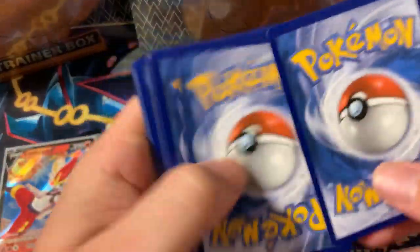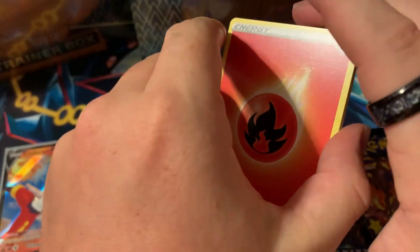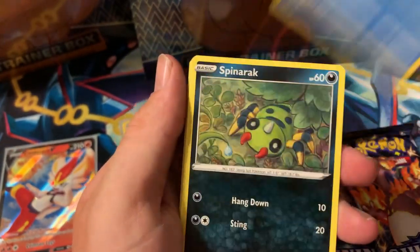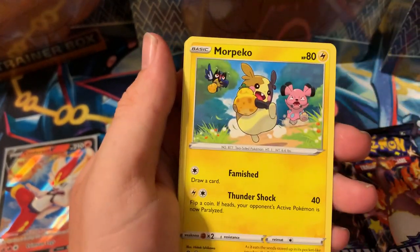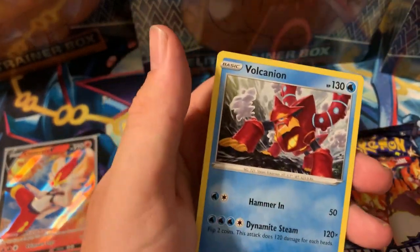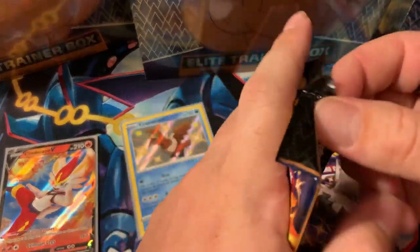Code card, one, two, three, four, going with fire — two guesses in a row, let's get it. Spinarak, Shinx, Horsea, Yanma, Morpeko, Luxray reverse hollow, and Volcanion regular rare. Not a great pack. Next pack — Horsea, Yanma, Morpeko, Koffing, Gloss sphere — oh, Celebi reverse. Then Crobat V Max — that's a good pull!